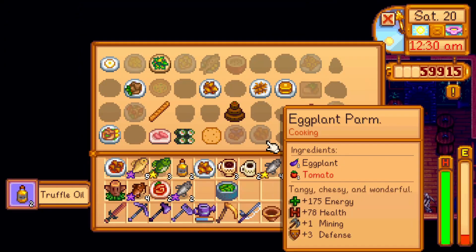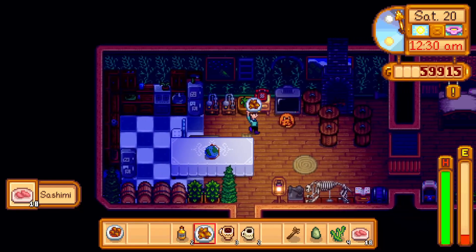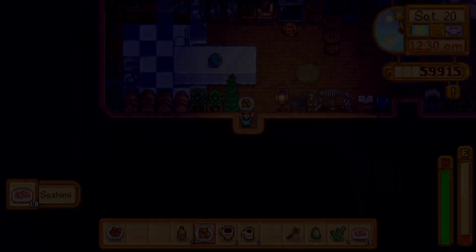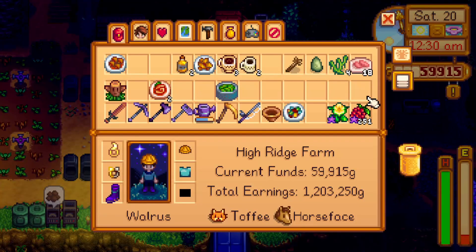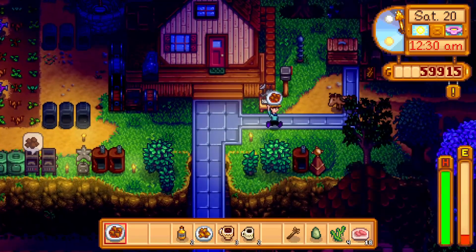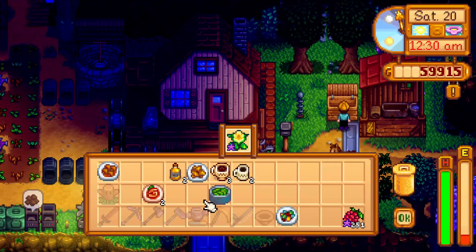That'll probably be easier — then I can get this sort of stuff done. Let's make some sashimi from the low-value fish. We can sell all that as well because sashimi sells for more than fish. There's a ratio of whether it's based on the quality of the fish — whether you should sell it as a fish or as sashimi.